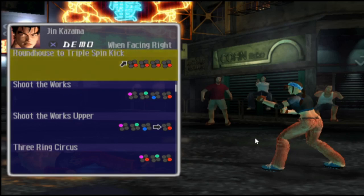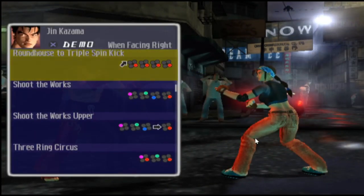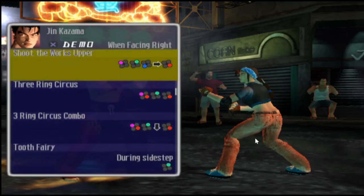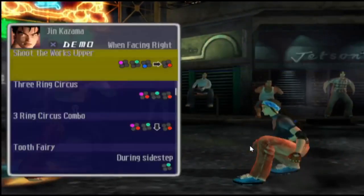Roundhouse Triple Spin Kick. Kazuya has that move in Tekken 4. Kazuya is obviously in this game, but I haven't unlocked him yet. Anyway, let's get on with it. Shoot the Works — a nice, very quick combo move, 4 hits. Shoot the Works Upper — very quick move.